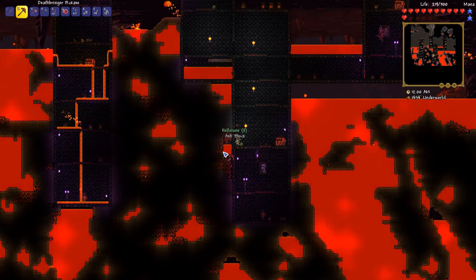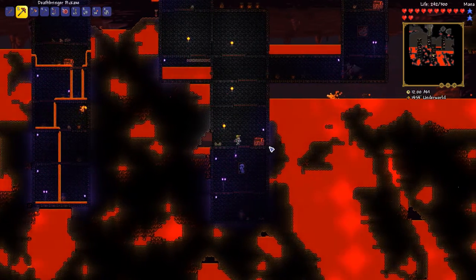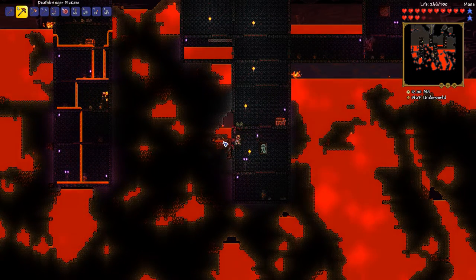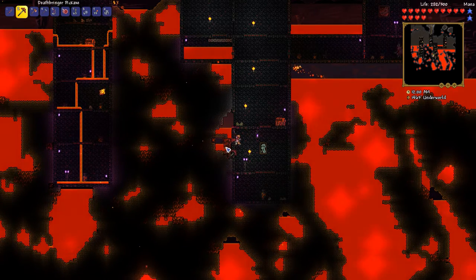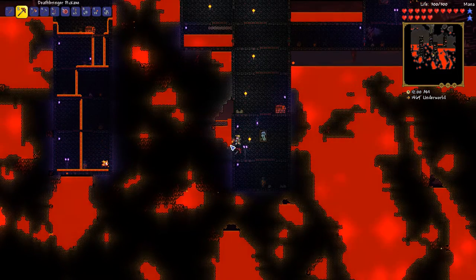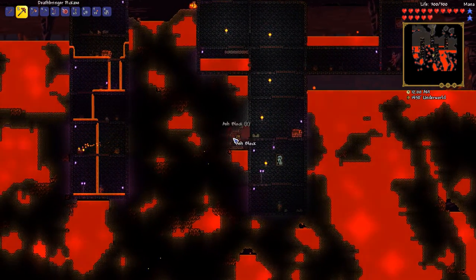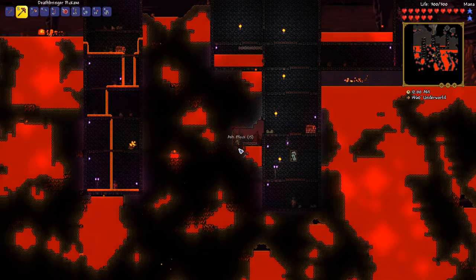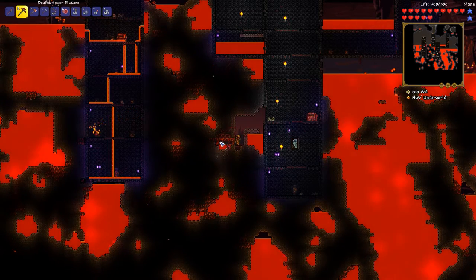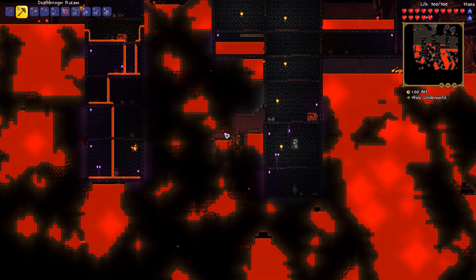We're mining hellstone, baby! We only need like 170 or something, I can't remember. But yeah, we can just get Molten Armor in the next episode or so — that is really sweet. I'm a smart monkey. Never let anyone tell you different, kids. Have you ever seen The Jungle Book? That monkey just wanted man's red fire. We're still mining up hellstone, so that's nice.